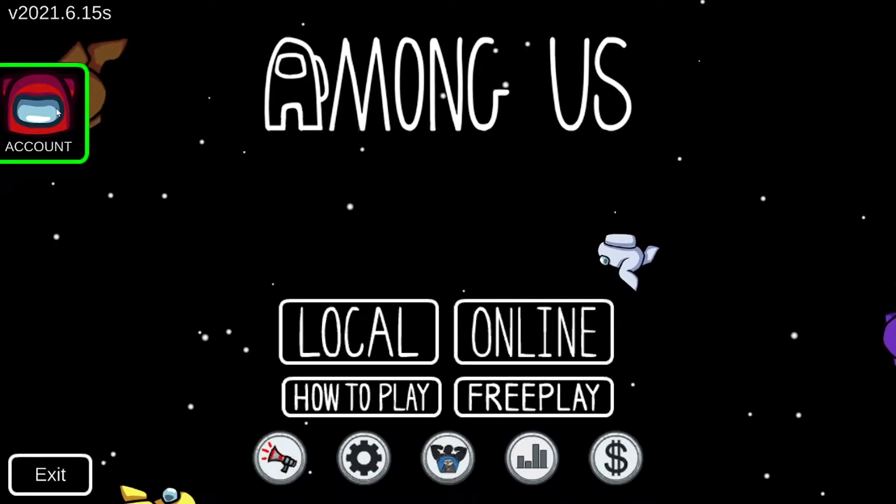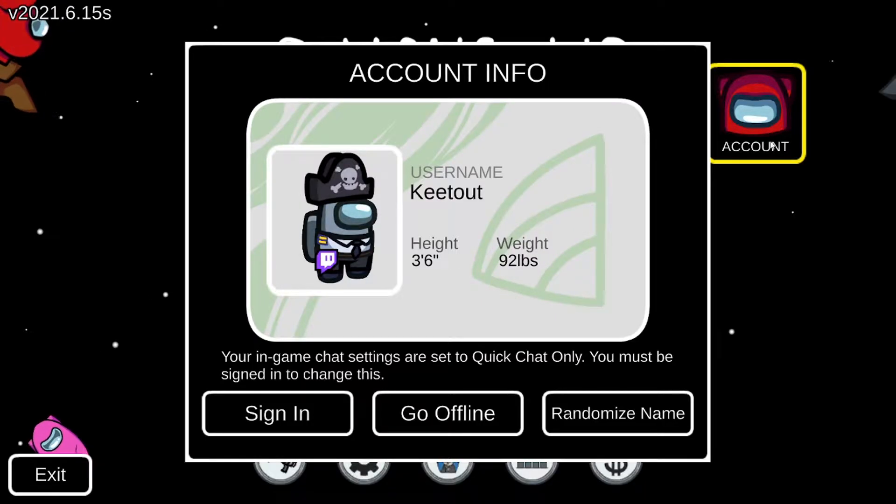This is how you make a manga's account. Click account. Now play as guest, then click account again.